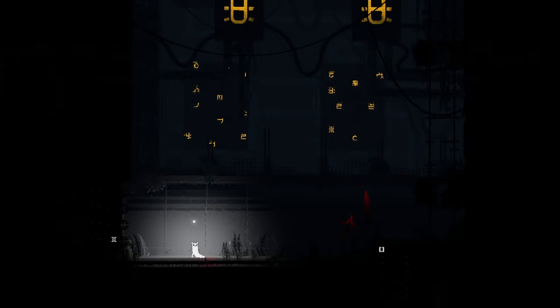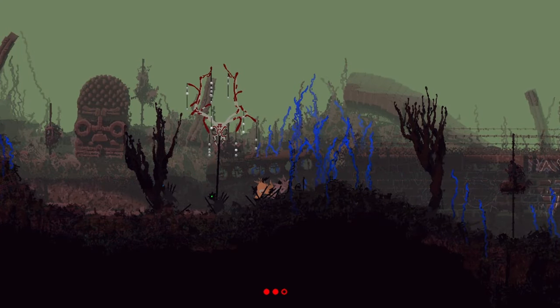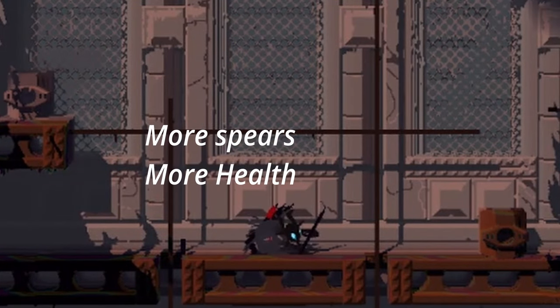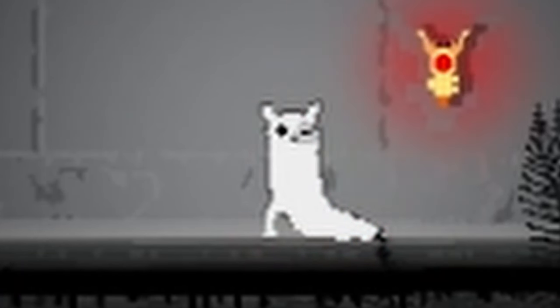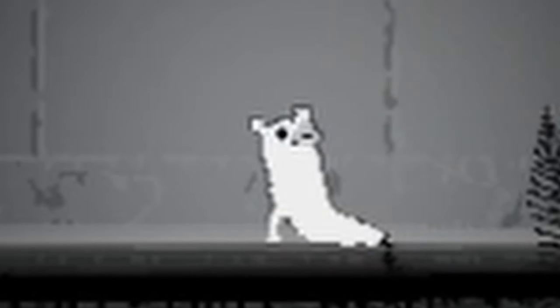Scavengers are social creatures, meaning they like to hang out with each other, which is why you will rarely see one scavenger walking around. They carry more spears than you, have more HP than you, have a wider throw angle, and there's a bunch more of them. It may seem the cards are stacked against you, but you have something that they don't — something that evens these forces out.